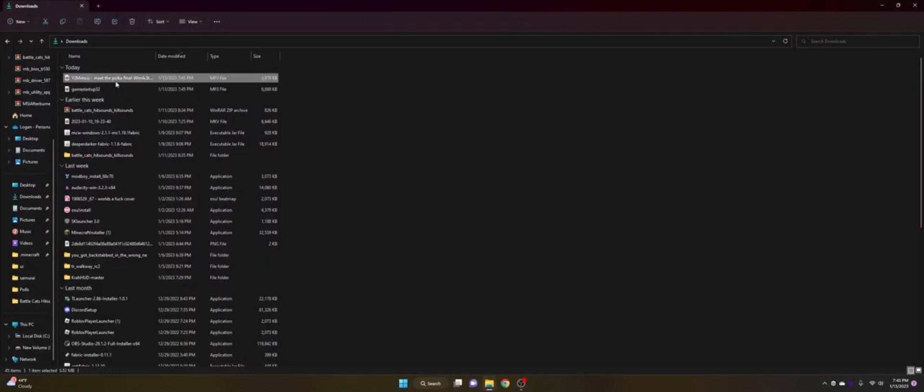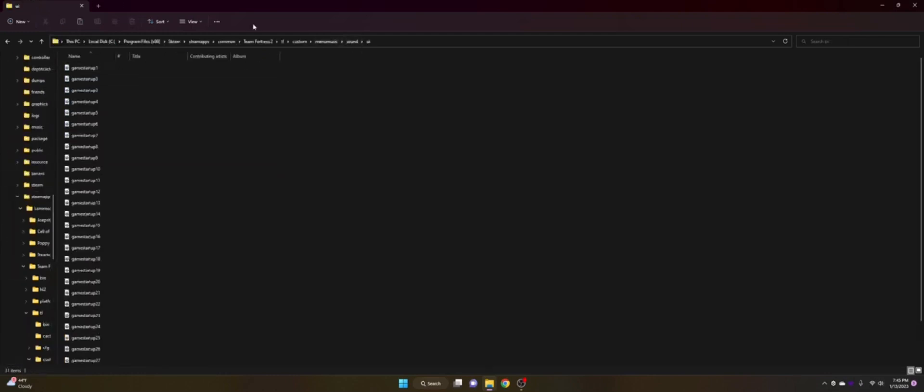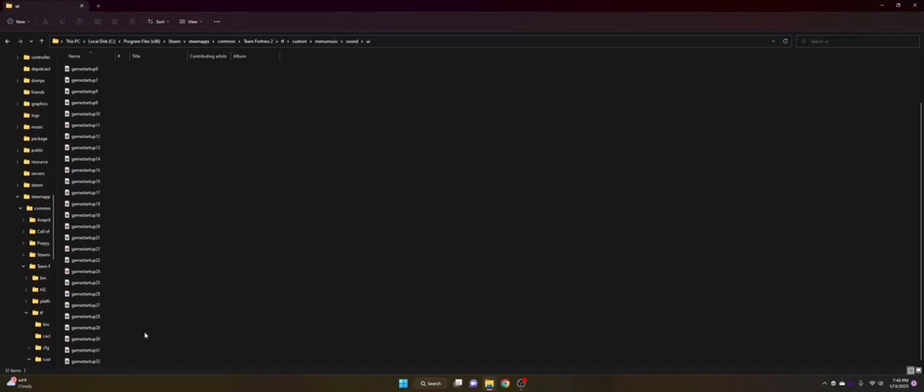There it is — game startup 32, an MP3 file. The silence is cut out so it won't wait forever to start. Now you want to take your file and either cut or drag-and-drop it. You can bring it to your desktop, or go back into Steam, browse local files the same way we did earlier, navigate to the UI folder, and paste it in.